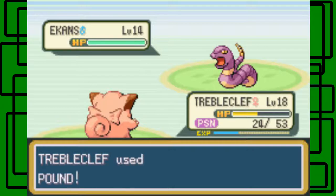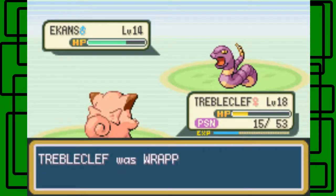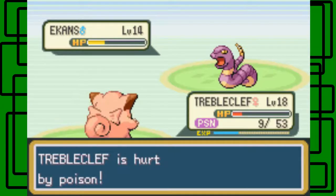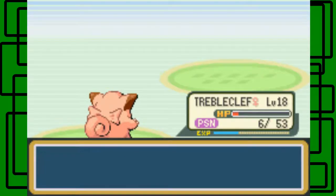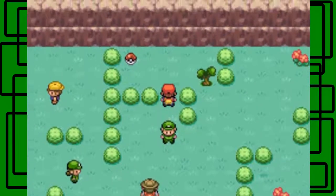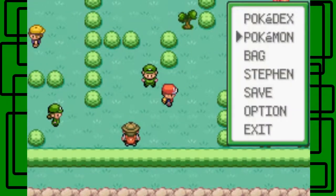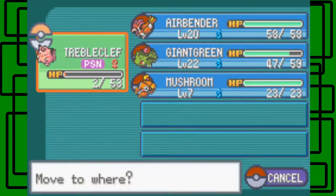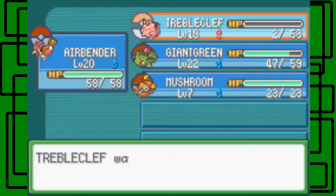It's going to use Poison Sting and poison Triple Cleft — man. Triple Cleft is now hurt by Wrap too, and hurt by Poison. One more Pound should do it — there we go, nice, it fainted. Triple Cleft held on. Thanks for the $2.08. Right here is the TM for Secret Power — I won't be teaching it to my Pokemon, but it's a very good move actually, depends on the area you're in. Let's switch over to Airbender, and I'm going to use an Antidote on Triple Cleft so she doesn't faint from Poison.